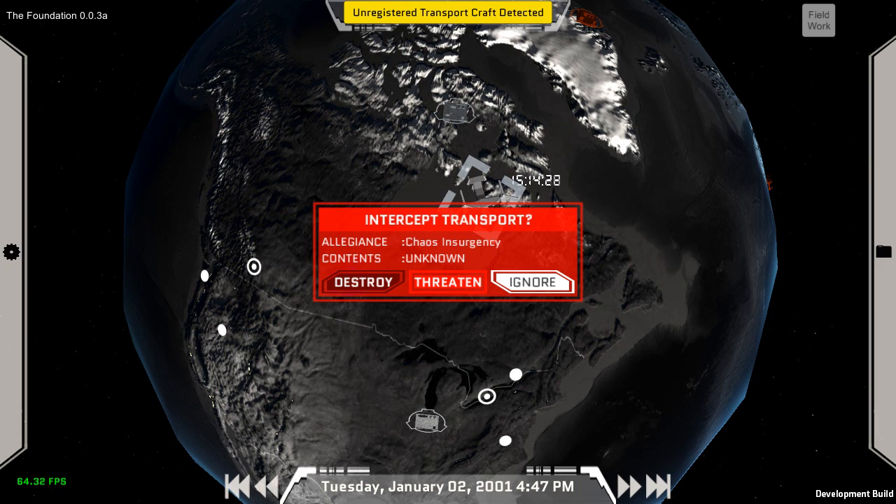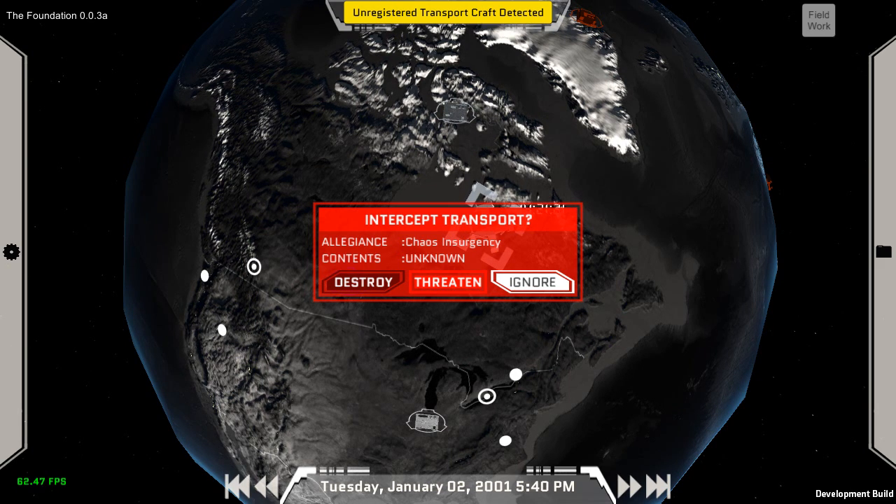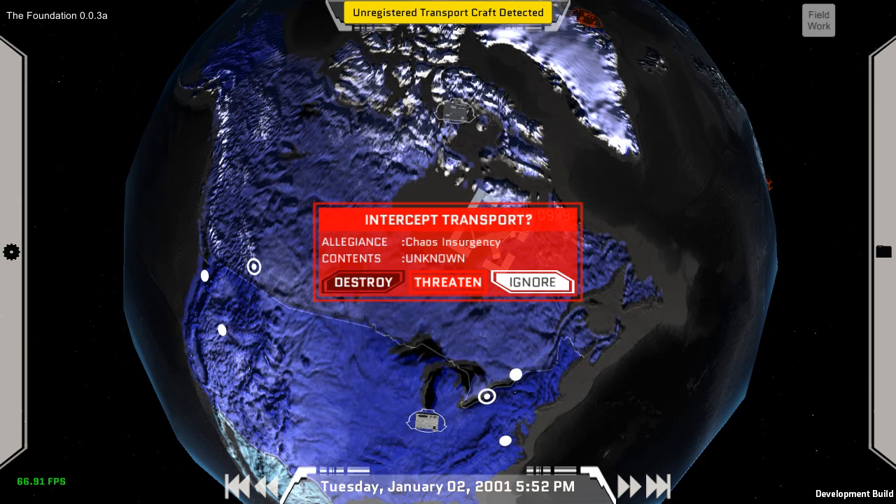Alternatively, the plane may make an emergency landing to avoid you, in which case you can send an MTF team out to engage the transport on the ground and take control of its contents. Or, if your plane is threatening enough and they don't feel safe, there's a chance they might agree to your demands, divert, and come to your base — whereupon depending on the contents you may have to deal with those contents or the troops on board. That's the basic idea with how threaten will work, though that's not implemented yet. The destroy section was a real pain to get all the pieces working and I'm still refining it, but the code is really starting to come together.